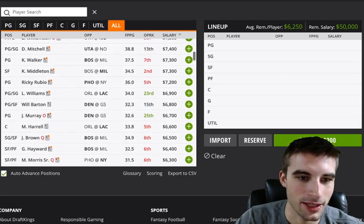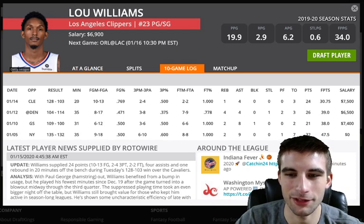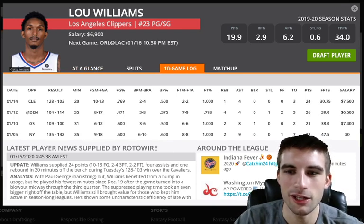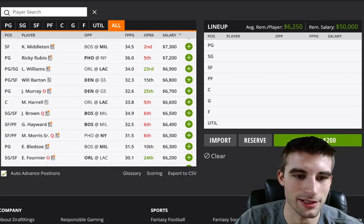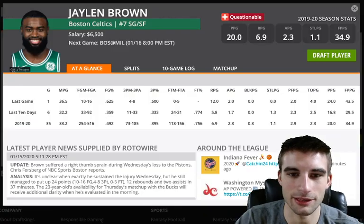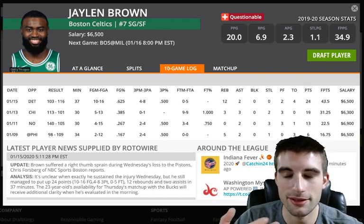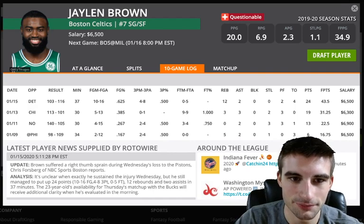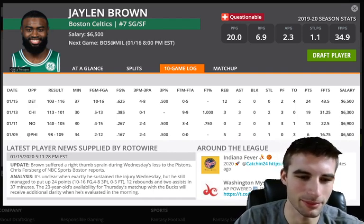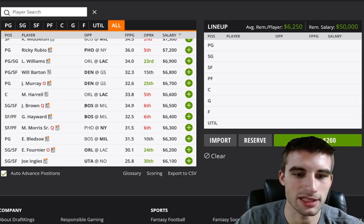Lou Williams gets a bump with Paul George being out. At $6,900 versus Orlando, not a ton of interest, but the guy's got about a 30% usage rate and over 1.2 points per minute, so you could certainly look his way. Jalen Brown is also questionable — he smashed last night, pretty much played the whole game, and must have just played through a right thumb sprain. If he's out and Jason Tatum is out, it's a nice pace-up spot versus Milwaukee, who is top three in pace of play.